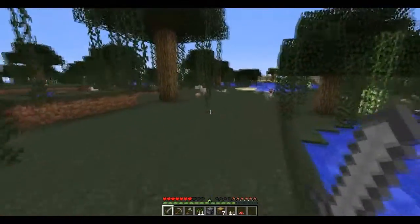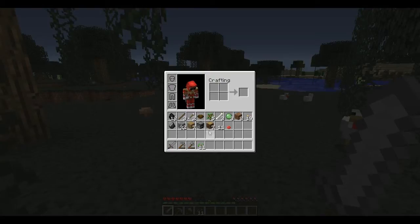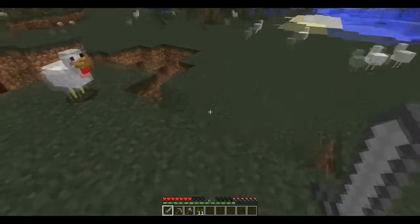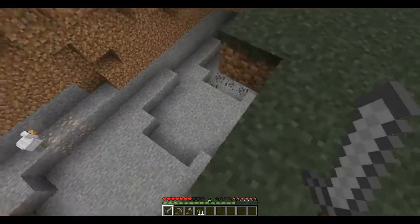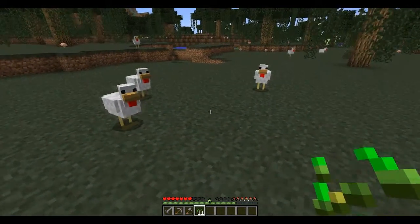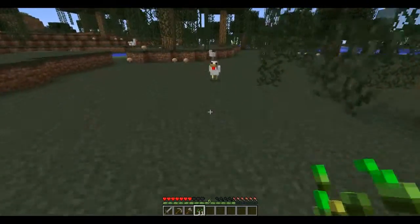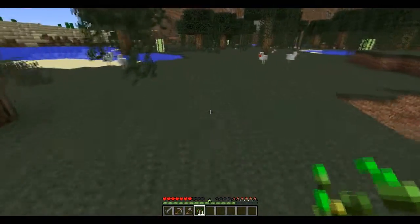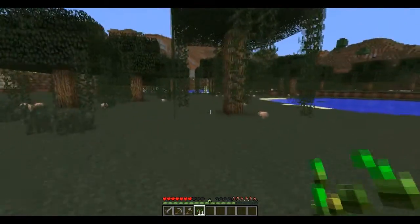There are a lot of chickens over here. Maybe I should lead them back to my base and start a chicken farm. There's a cave here. Looks like they don't even want to follow me. So, the wheat farm that I had planned uses one water source but gets a ton of wheat. I think I'm going to start it over here in the swamp since it's already nice and flat. I'll clear out some trees.